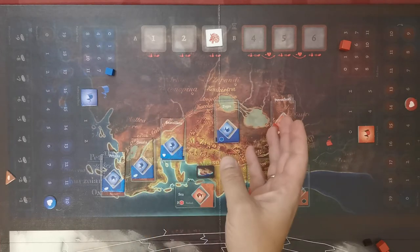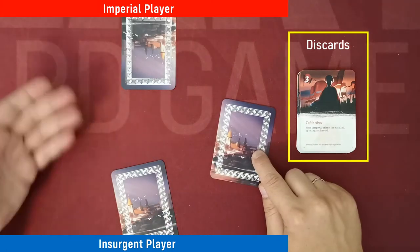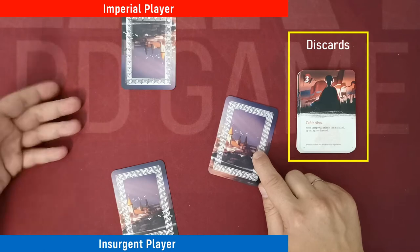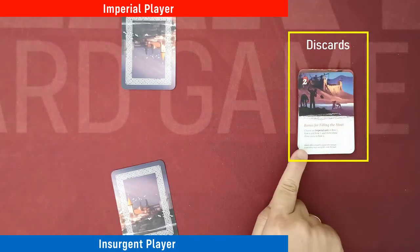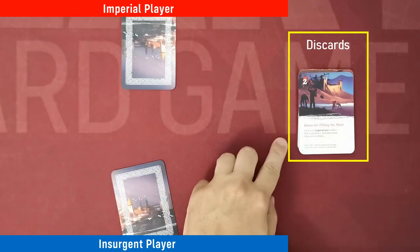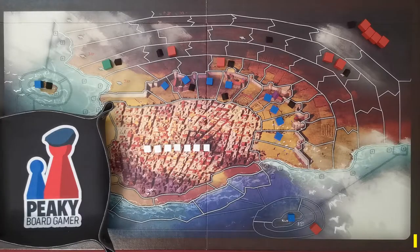The action phase ends after each player has played seven cards, keeping one for the next round. However, if the last card played contains an opponent's event, the other player may execute that event by discarding their last card.